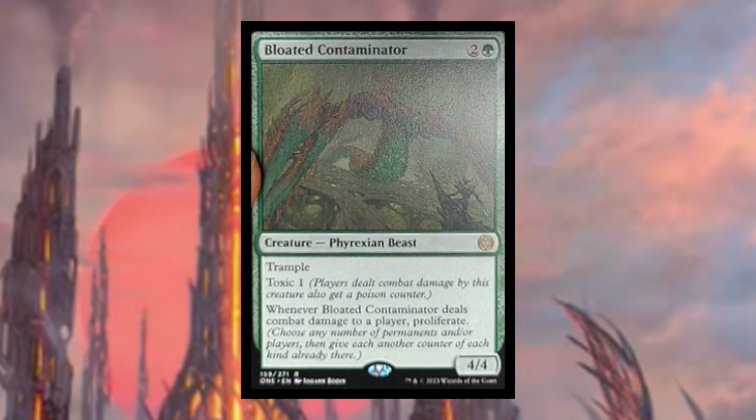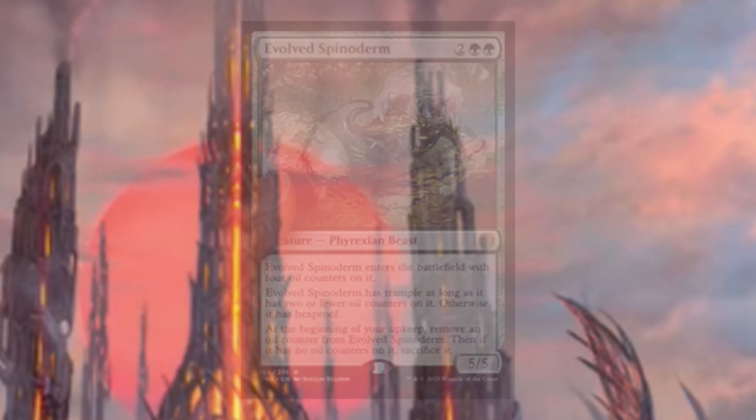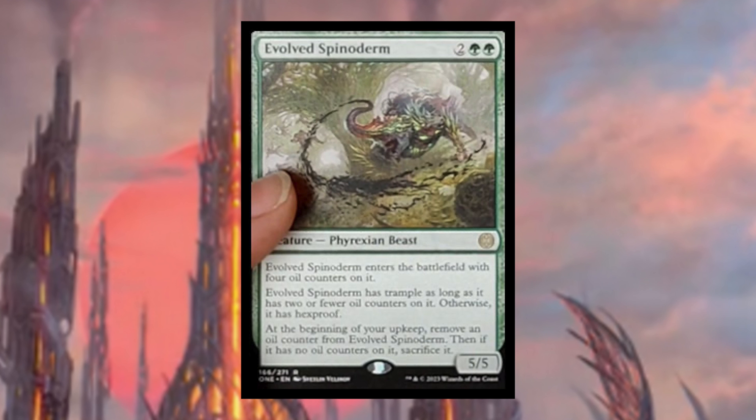Bloated Contaminator is a Phyrexian beast with trample and toxic one for three mana. Whenever Bloated Contaminator deals combat damage to a player, proliferate. Three mana, trample, proliferate, and toxic — this is going to be a really awesome card to play.